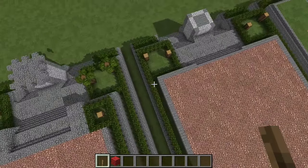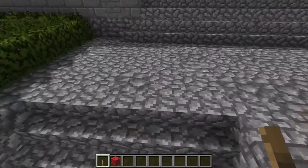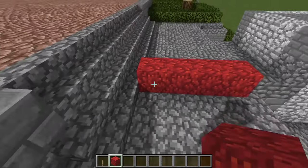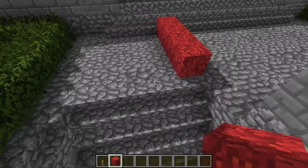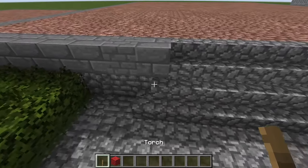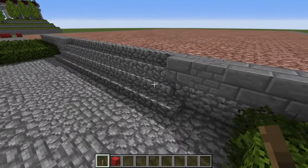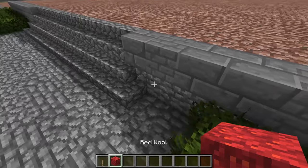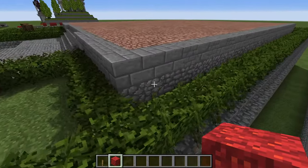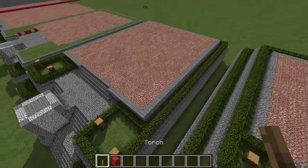Also at this point, step back four blocks from the top of the cobblestone stairs and start adding the third flight of stairs leading up to your temple. Behind that, put a band of cobblestone and stone bricks all the way around the podium.